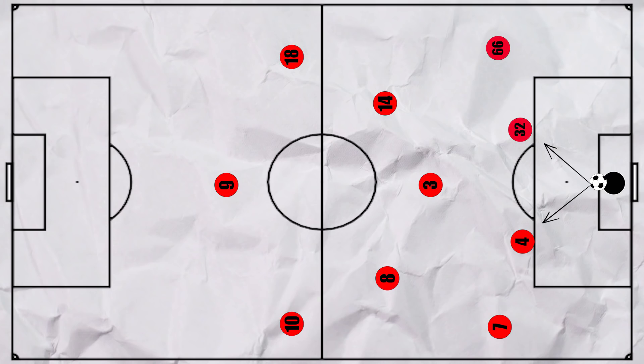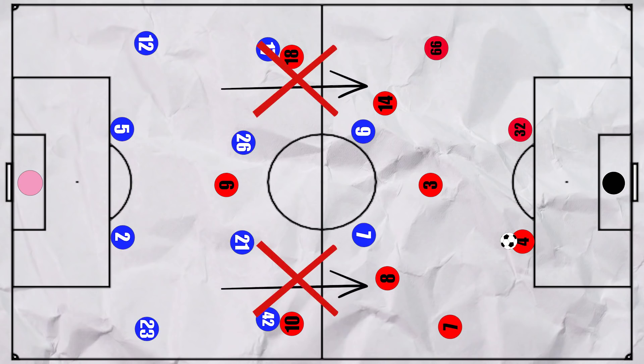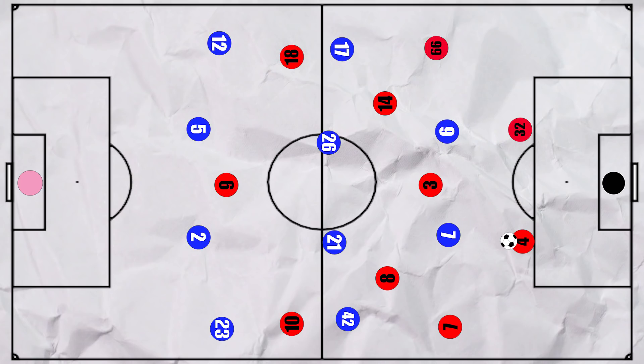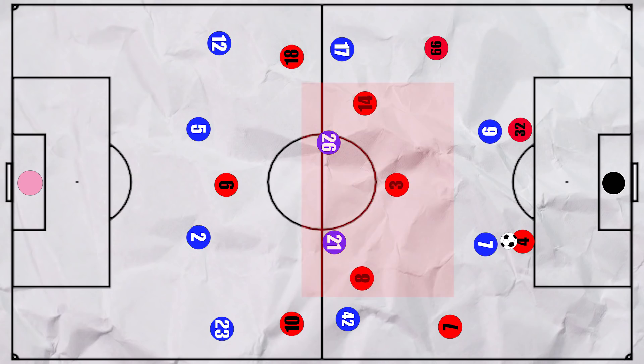Liverpool almost always went short from the goal kick, with Alisson attempting just 5 long balls. Liverpool could build up with just 2 centre backs whilst the full backs pushed right up the pitch. This is because Everton didn't really look to press high, despite using 2 forwards who could potentially press the 2 centre backs. Instead, Calvert-Lewin and Richarlison aimed to cut off the passes into midfield, which they did well by staying compact centrally and usually ensuring there was a man on Fabinho. Using the 4-4-2 against the 4-3-3, if they pushed high, Everton would easily be overrun in the midfield, so by staying deep they made things closer.